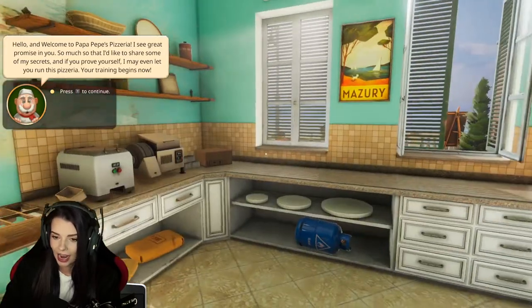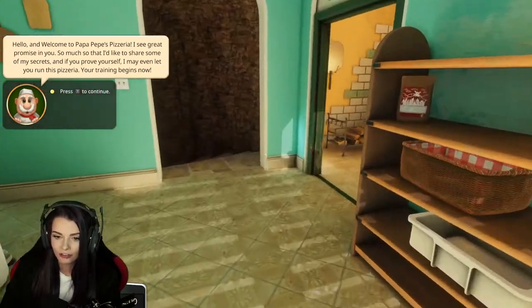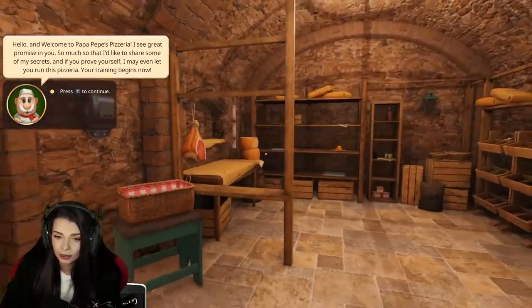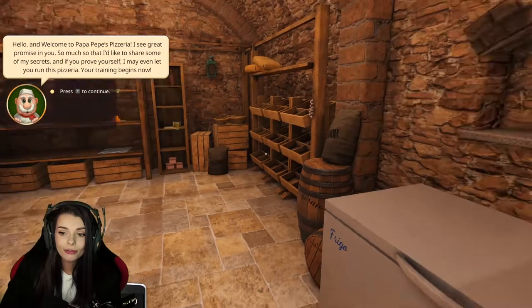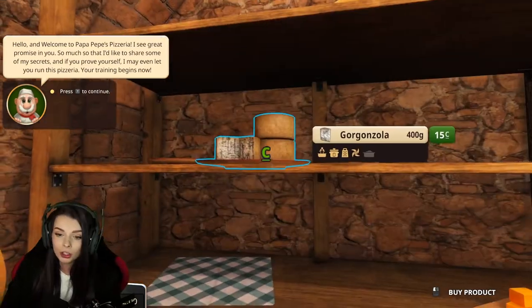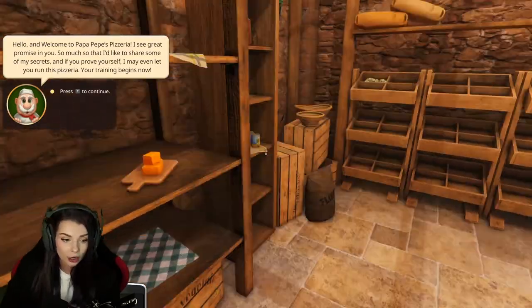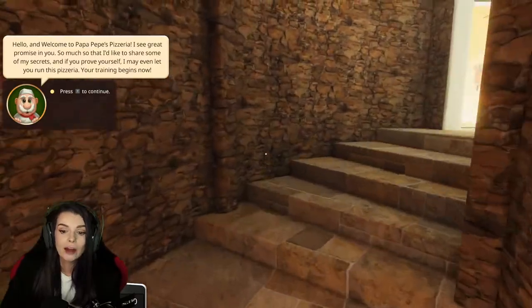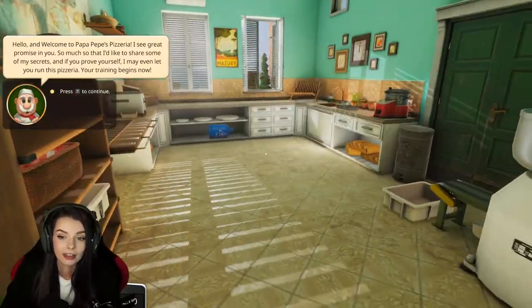Also there's a basement we can go down into — like a little basement food storage area. How fun is this? There's so much room for food. There's cheese — parmesan, gorgonzola, cheddar, mozzarella — there is so much, and we haven't even unlocked extra ingredients yet. I'm really curious to see how many more options there are going to be in this game.